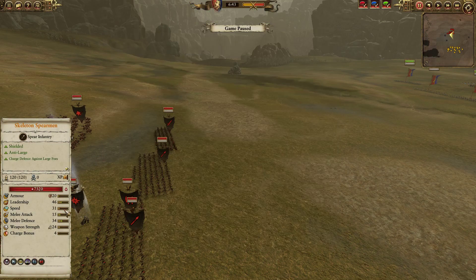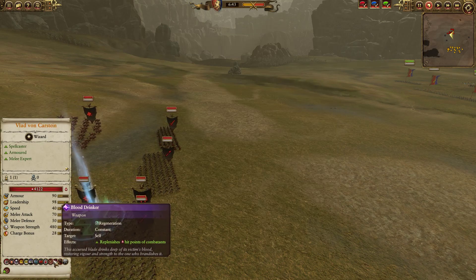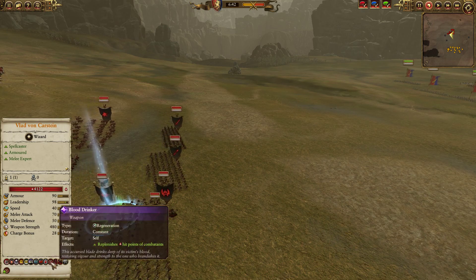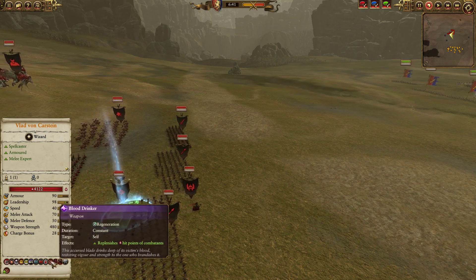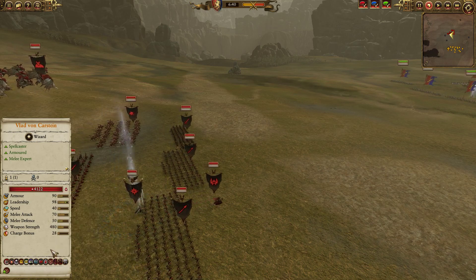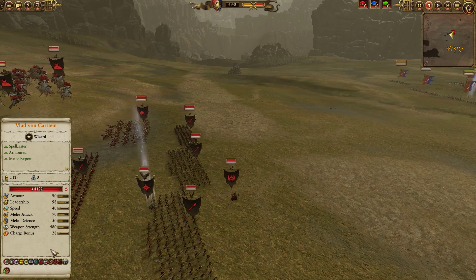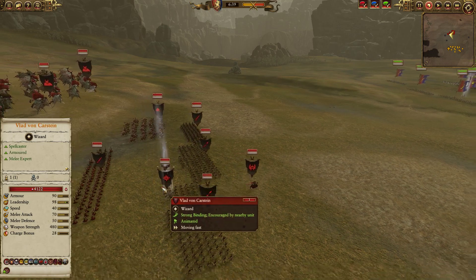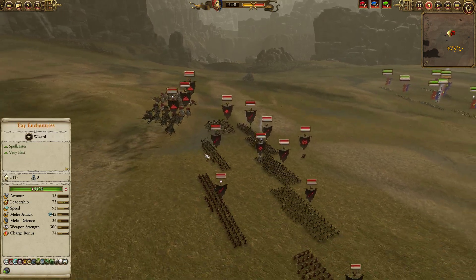Personal tip: if you're playing Vampire Counts and bring Vlad, and you only have enough gold for one item, don't bring Blood Drinker — bring his Carstein Ring, because Vlad is almost always going to hit his healing cap without it. Another mistake: my opponent did not bring either Aura of Dark Grandeur or Master of Beguilement, so he doesn't have the melee attack debuff or the leadership debuff — both of which I think are great to have on Vlad.